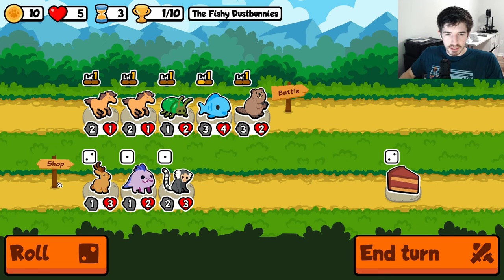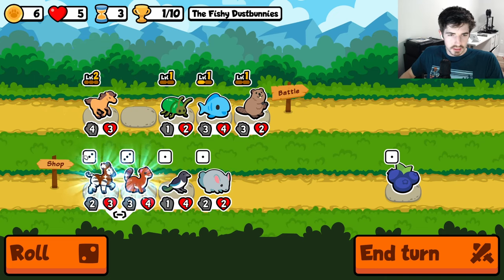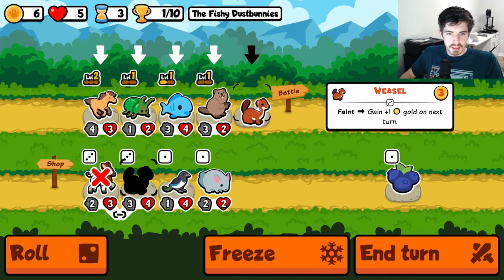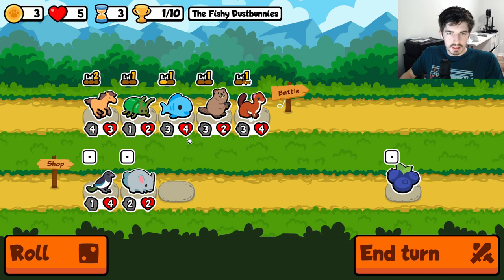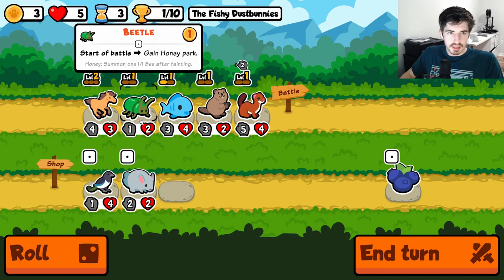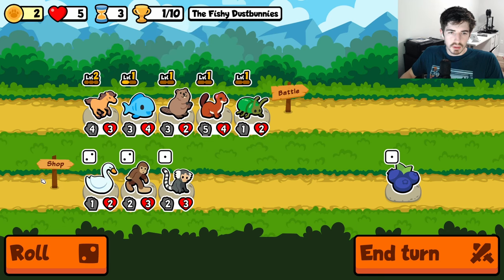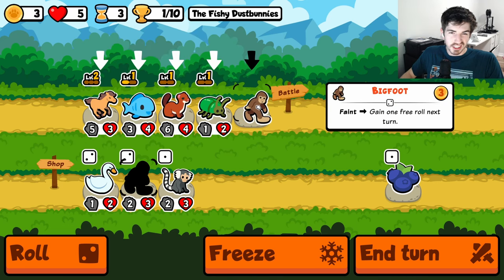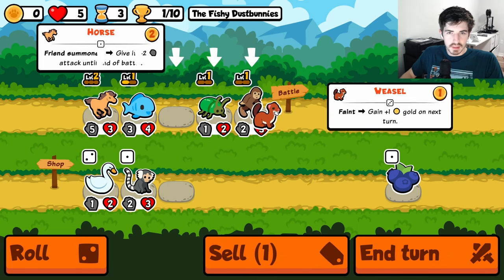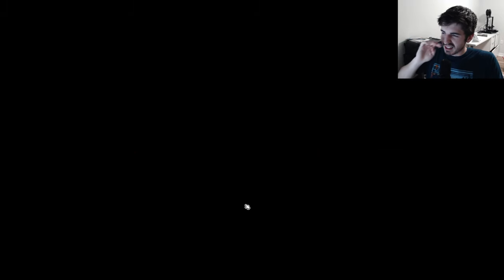I know it doesn't really matter if you lose that one, but I feel like it messes with the mojo if you do. Beetle with the horse is pretty good. Let's roll one more time and then we can get rid of you — I guess for like a Bigfoot. Now I want to have you two here so we get the feints to go off. Yeah, I think this is good.